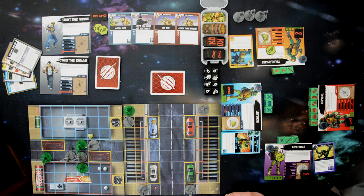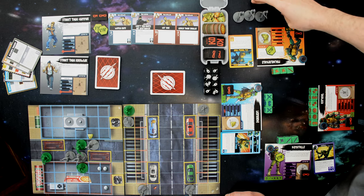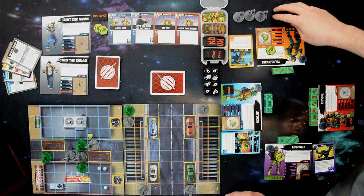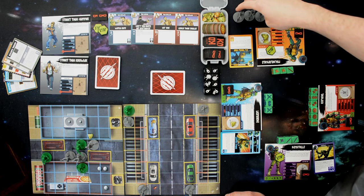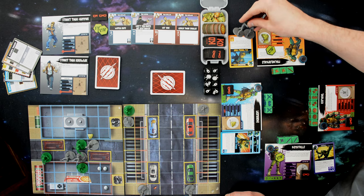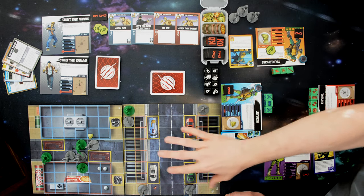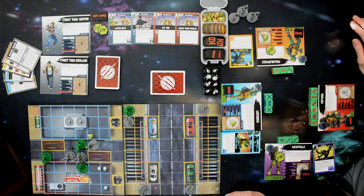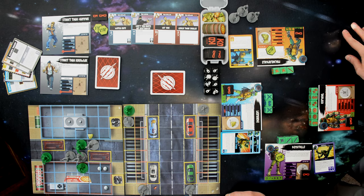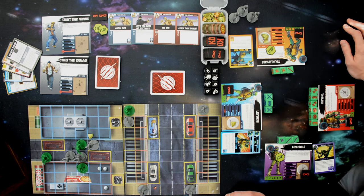At the end of the round, the villain player spawns minions from the spawning pool — the pool of minions that have been KO'd or haven't started the game. Separate each group of minions by type, then take half — rounded up — of each group to spawn. With three gunners in the pool, you spawn two new gunners. You place spawned figures into spaces indicated as spawn spaces on the board. You cannot spawn more figures than you have spawn spaces, but you choose which ones to spawn — so you can prioritize the most threatening ones.